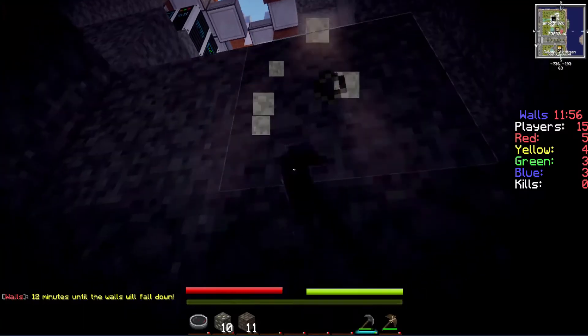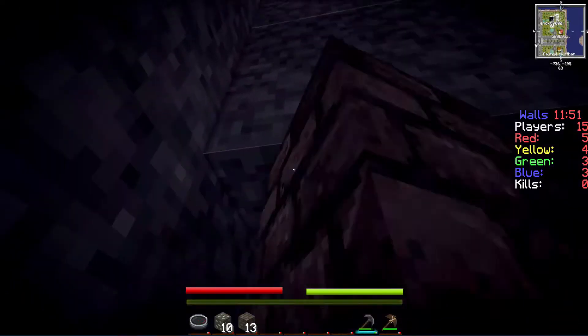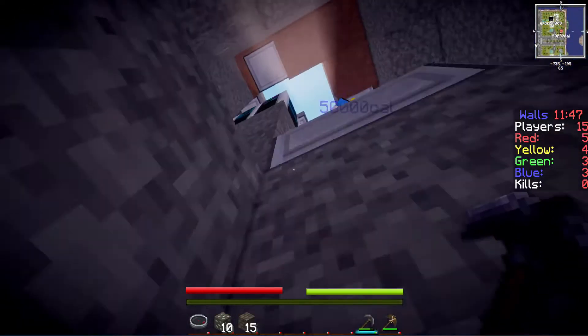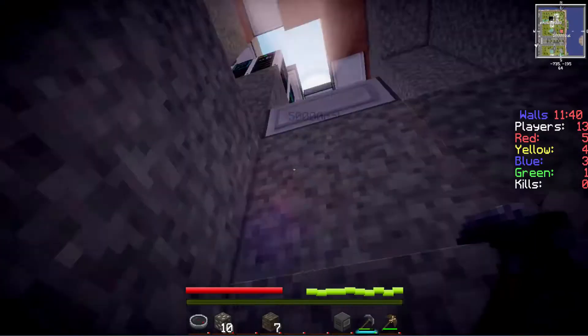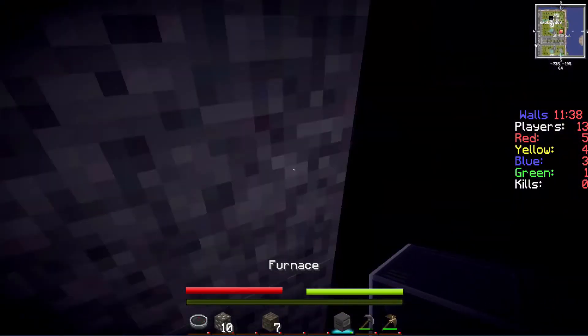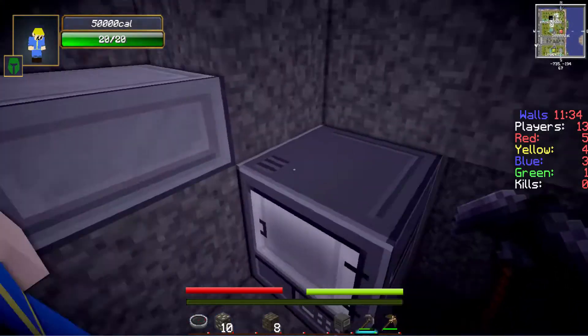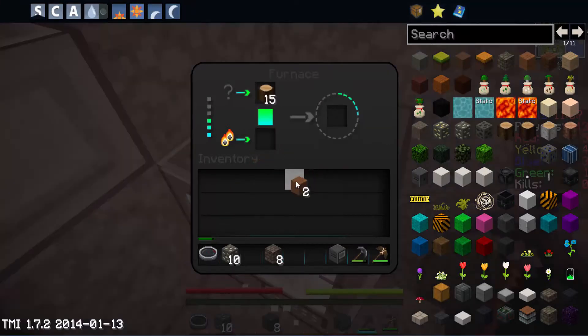I got enough for a furnace. I found a big vein of iron if anybody wants to come over — I already have 12 iron. I'm gonna make the furnace, I already have enough cobblestone. I just made the furnace. Where's the logs? I got them right here — put a log in the top.